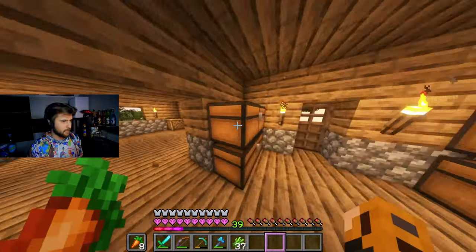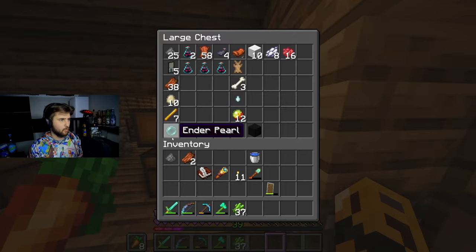I do think the best way to go about getting our enchantments is by getting some villagers. So let me get some sugar cane and go in here because that'll be very useful for emeralds, lecterns, that sort of stuff.